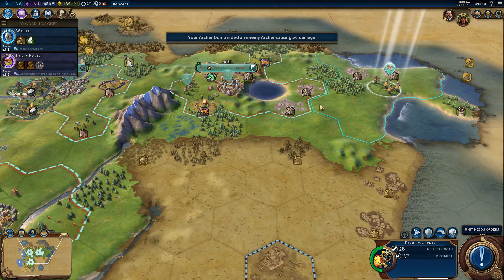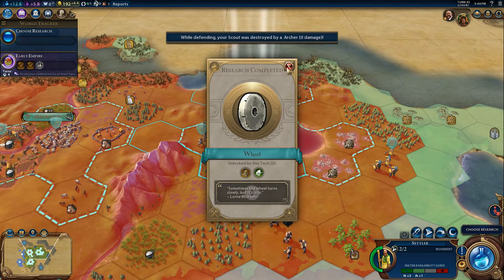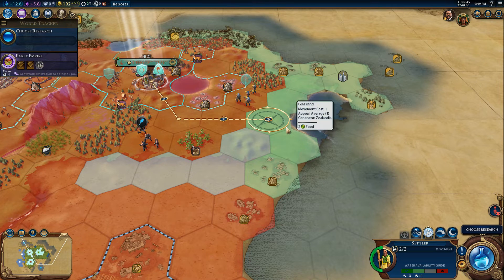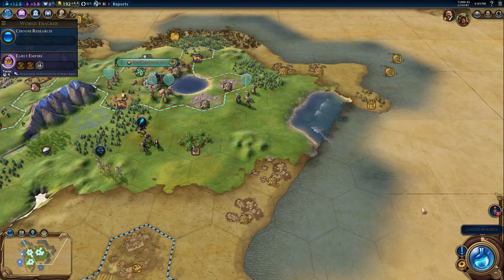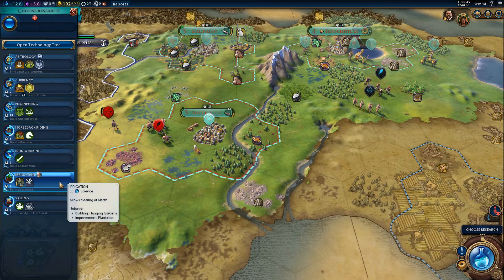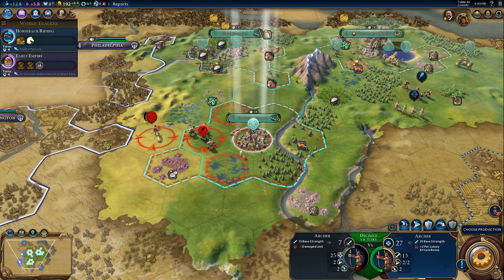Let's get our settler. We could settle over here — yes, or this would probably be even better. Let's go right there. These research techs have gone by very quickly. We could definitely use iron working to find iron. Horseback riding could be useful — we're not actually able to build cavalry yet, even though we get a boost for it. Let's go for the sure kill — keeping the barbarians away from our borders.